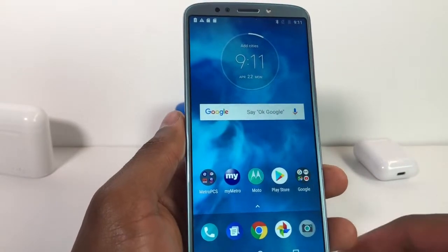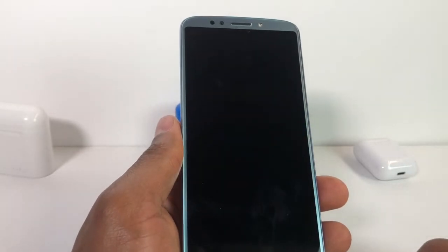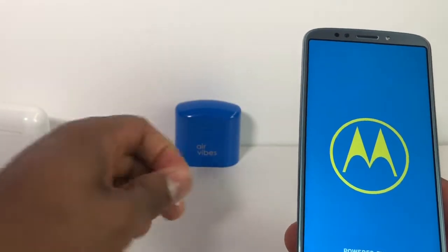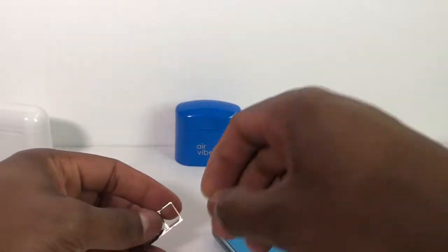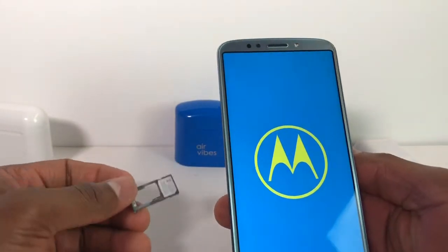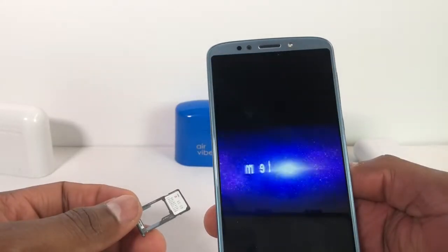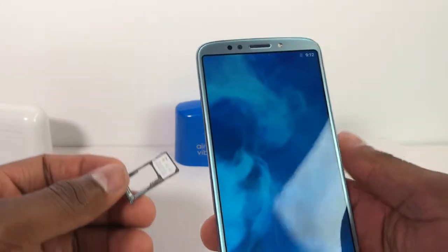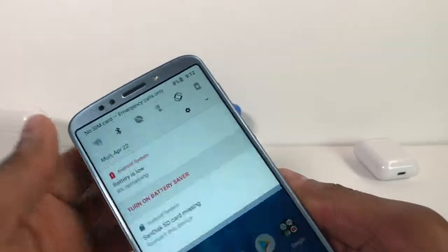After that, all you need to do is restart the phone. It's gonna turn off and turn back on automatically. Once it's back on, you're gonna put the SIM card back in.